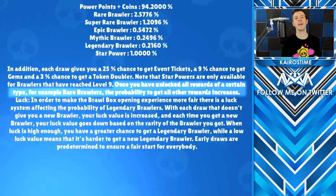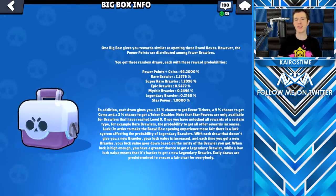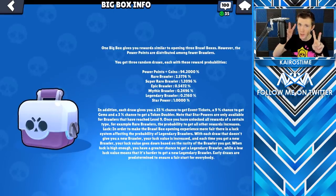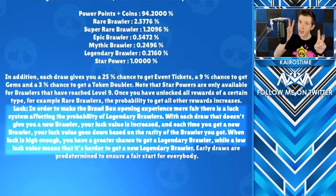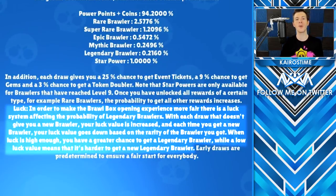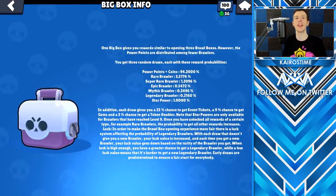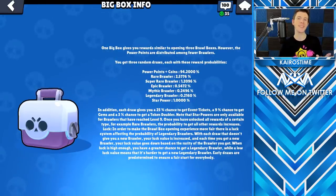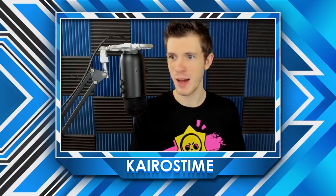Once you have all of the Epic and Mythic Brawlers, the odds are increased even more for you to get a Legendary Brawler. The chance of actually unlocking a Legendary Brawler is still very slim, but one thing that's really nice that Supercell put into the system is a sort of luck factor. Whenever you open a box that does not give you a Brawler, your luck factor increases. Whenever you open a box that does give you a new Brawler, your luck factor decreases. The higher your luck factor, the more likely you are to get a Legendary Brawler. You're essentially guaranteed to get every single Brawler in the game — it's just a matter of time and patience.